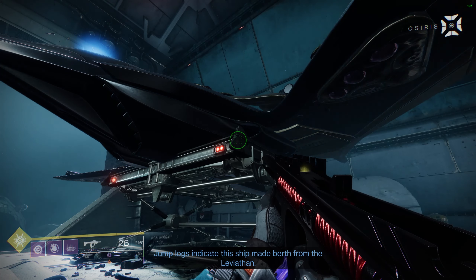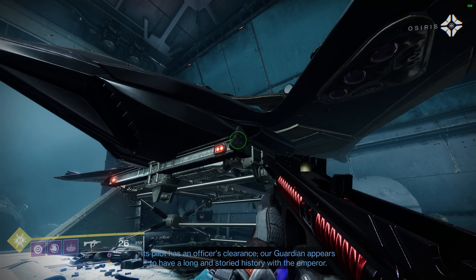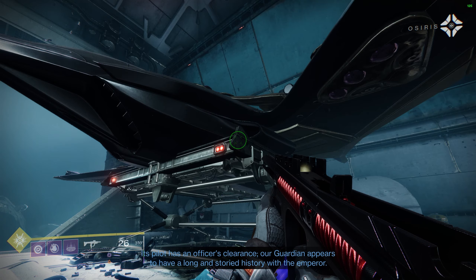Jump logs indicate this ship made berth from the Leviathan. Its pilot has an officer's clearance. Our guardian appears to have a long and storied history with the Emperor.